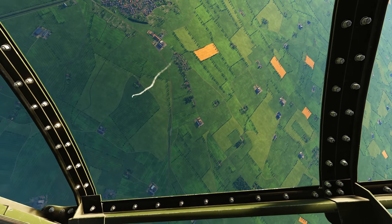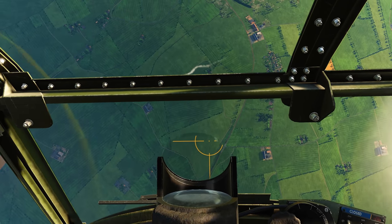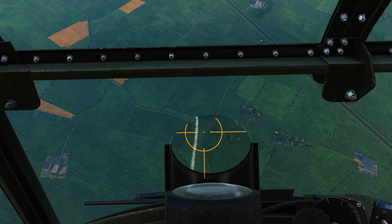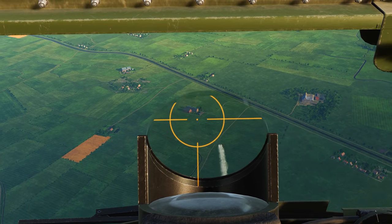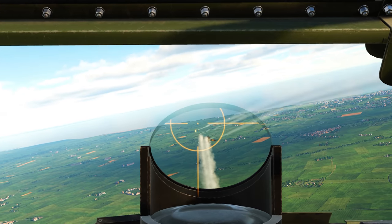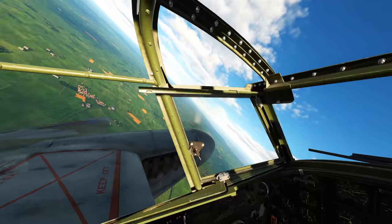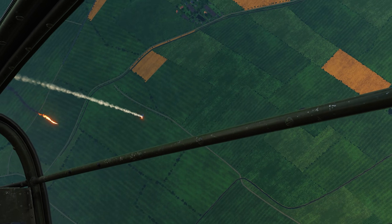He just hit my wing there. Luckily I'm fine — he's only shooting 7.62. He's leaking all kinds of stuff now. I bet he's having difficulty seeing me with all that smoke. Okay, there we go — we ignited whatever was leaking from him, and he's definitely going down.